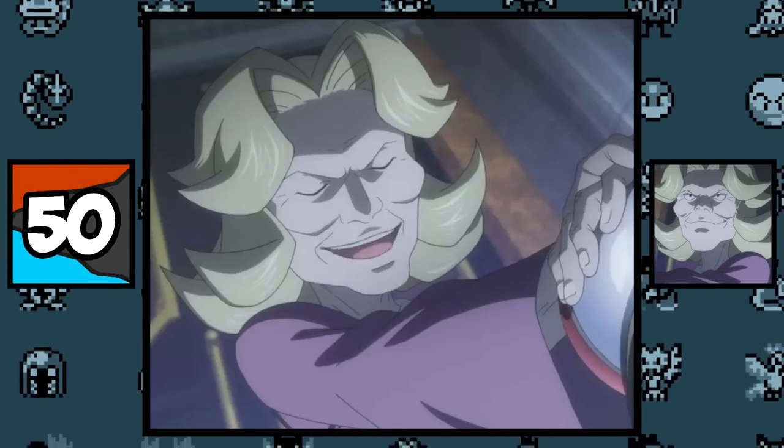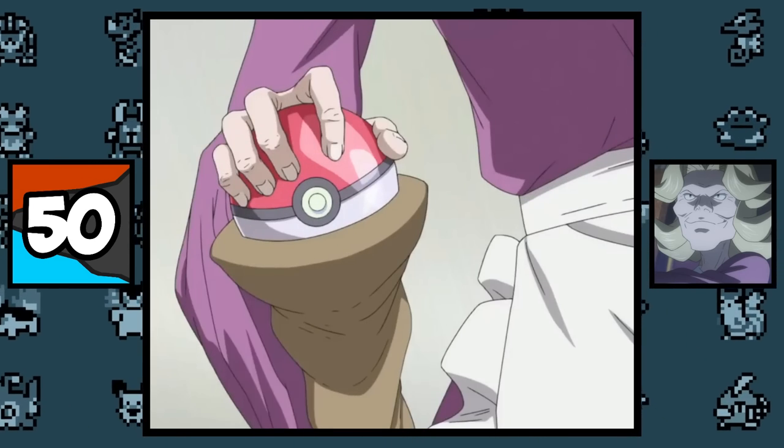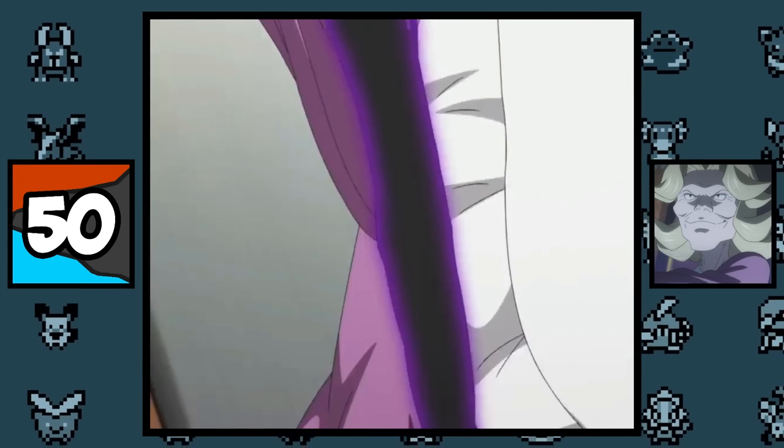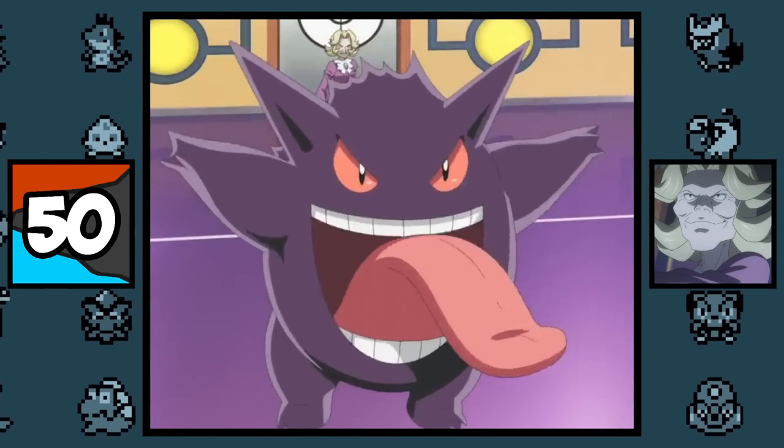The Elite Four member Agatha summons her Gengar from her cane. Just look at this — how interesting. 'Now then, this is my last Pokemon. Go, Gengar!' Which is pretty cool.